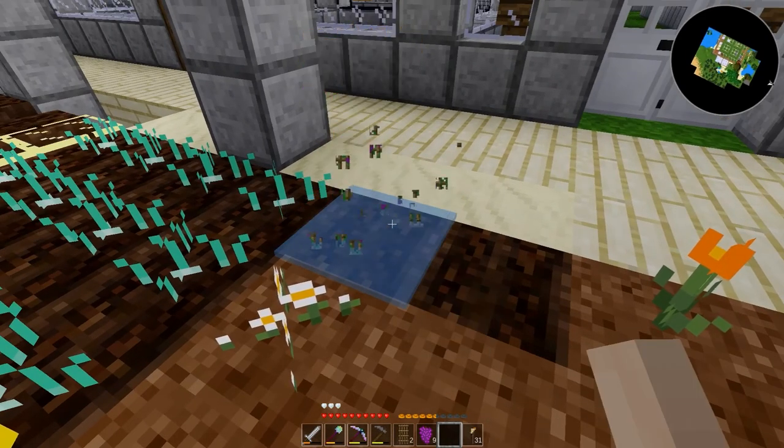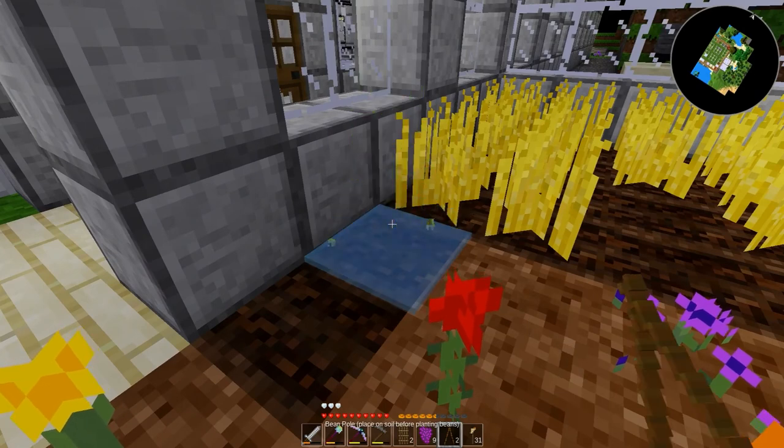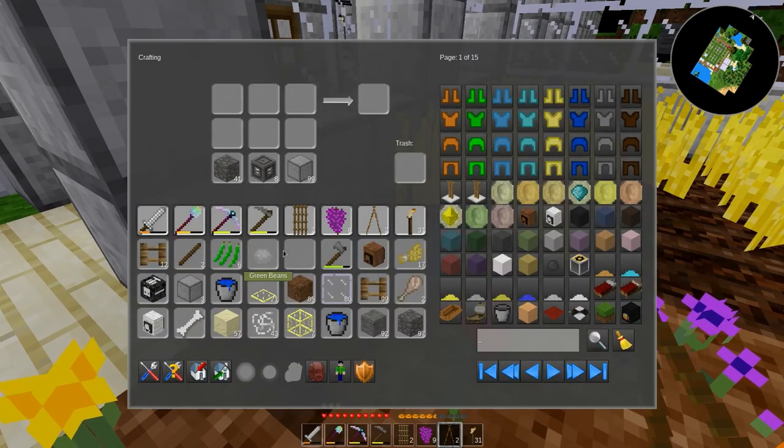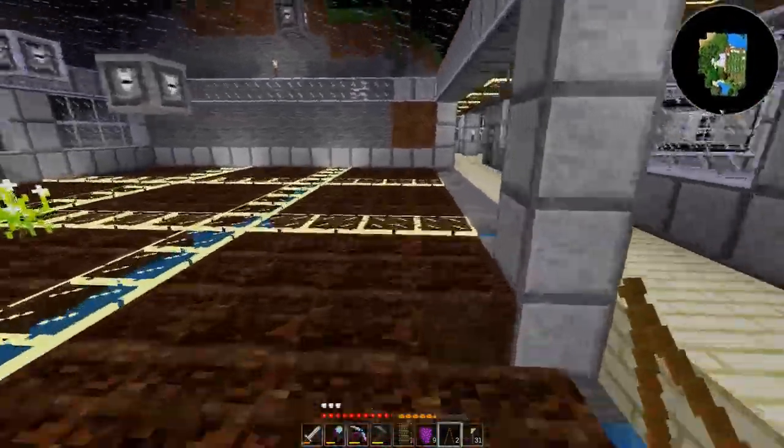Alright, we get our trellis back, and we get grapes. And we get our bean pole — and I'm going to assume we got beans. Yes, we did. So you do get the trellis and the bean poles back, which is super.